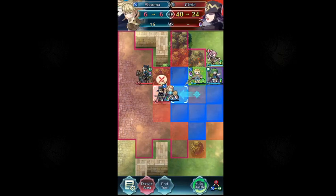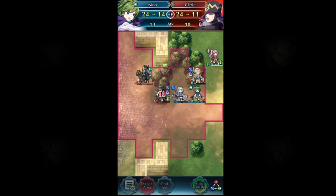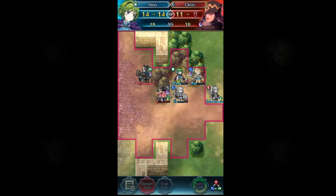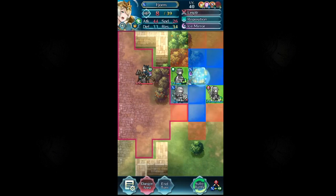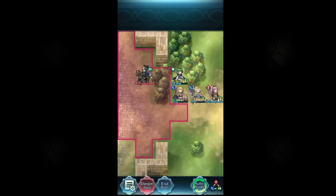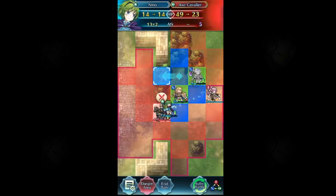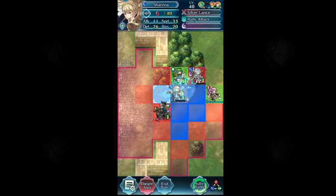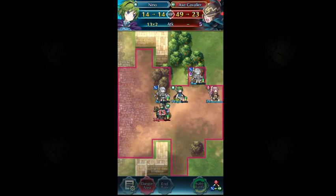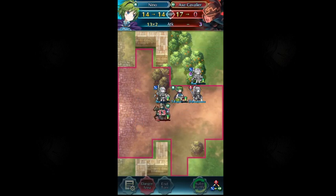Now we need to thwack this next enemy. And how are we going to do that? Well, with Vino, obviously. This is a pretty easy solution — that guy is just exposed for the next turn. I screwed up, but it doesn't matter. You can just thwack him with Vino and then do it again. And that's the solution.